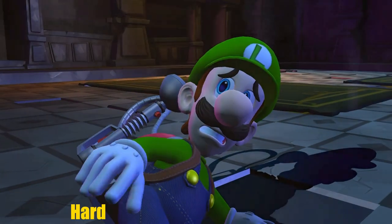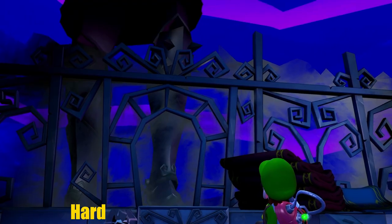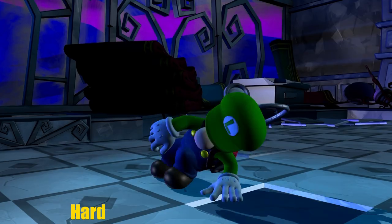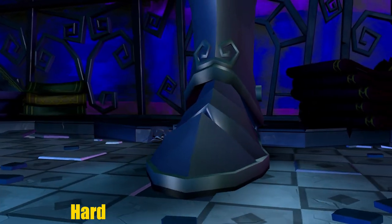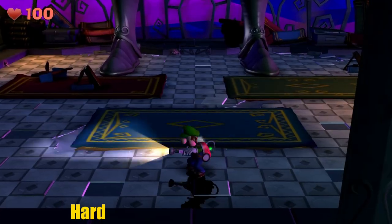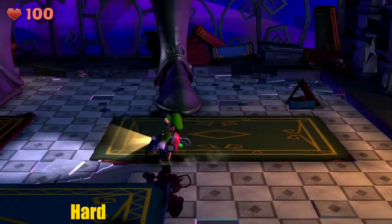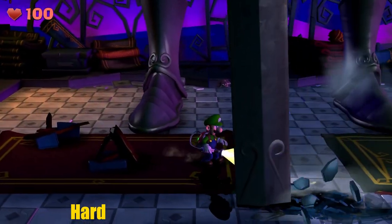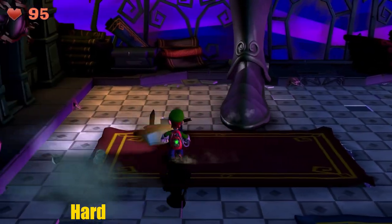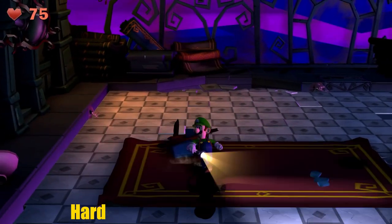Starting in the hard category, the first boss is the knight boss from Luigi's Mansion 2. You have to make the knights go onto a mattress at the same time and then pull the mattress away so they fall over. For the giant knight, you have to get one foot on each mattress and pull both to defeat it.